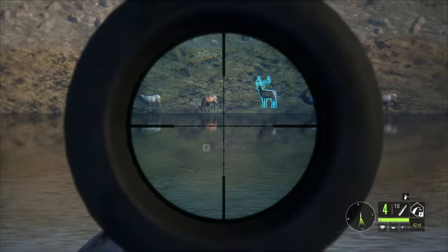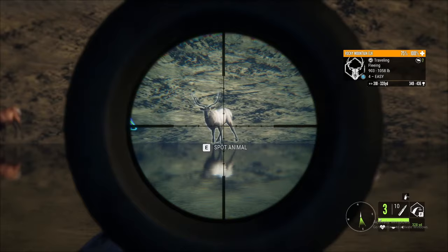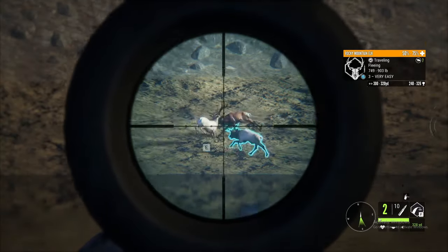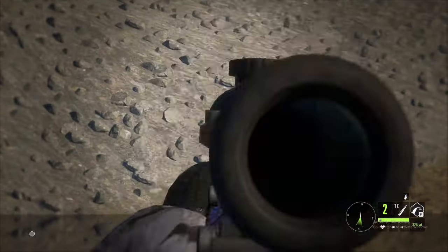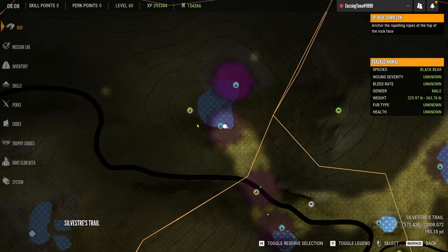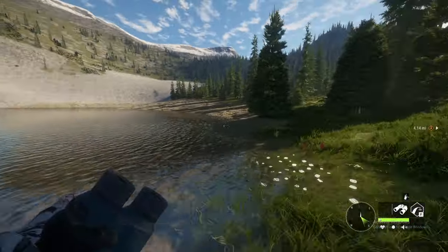I'm going to use the 300 and try to take two of these — I want to take the biggest one and that one. Both of them are going down because I can only take three animals out of the zone. I don't want to absolutely delete these zones because I am definitely going to be putting tripods up here and grinding for a really cool rare elk.